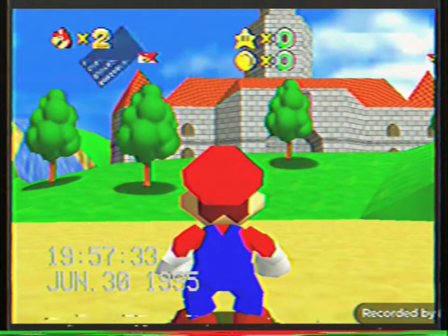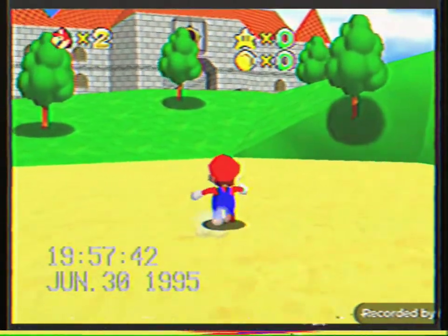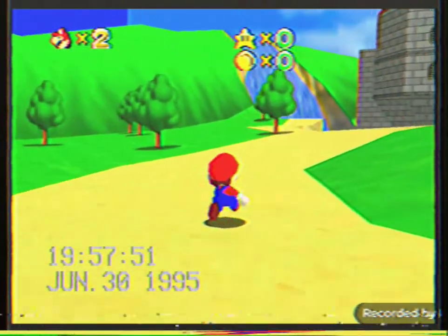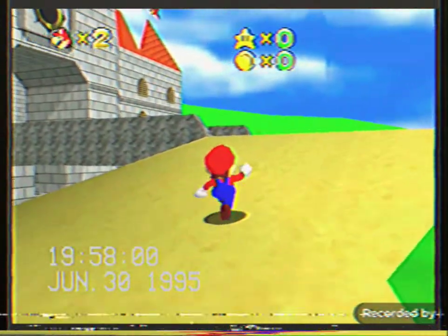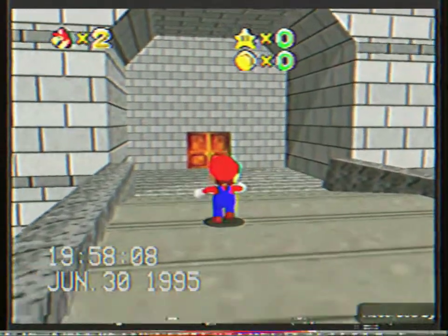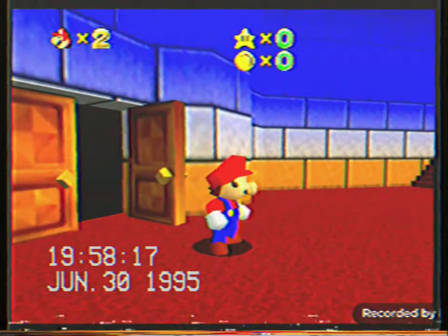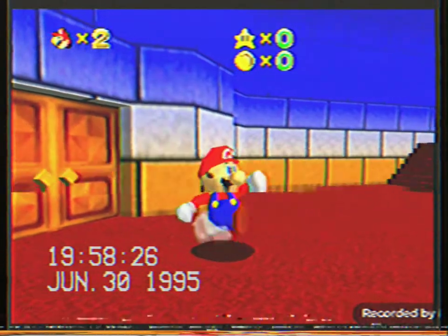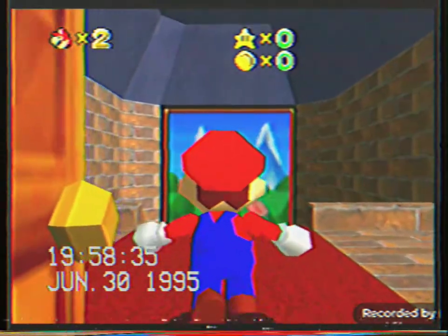And here it is! Here's the gameplay footage of Super Mario 64. Mario's inside a castle, and there's a detail of the castle where you can go to any world you want.